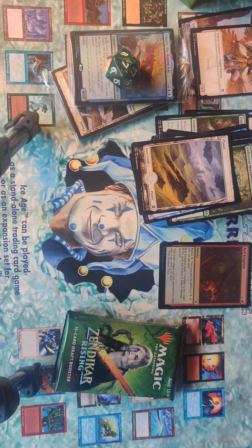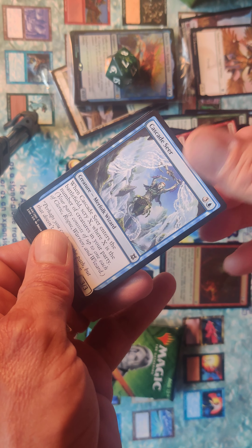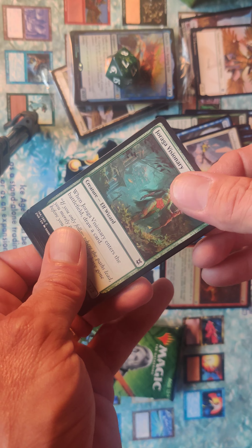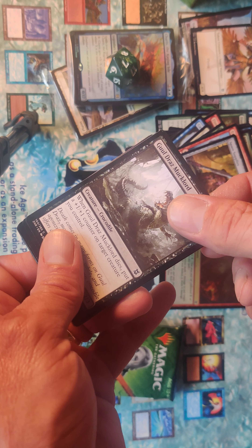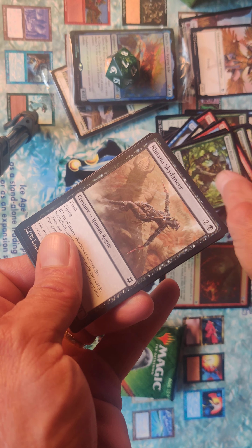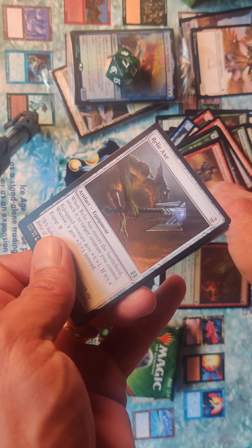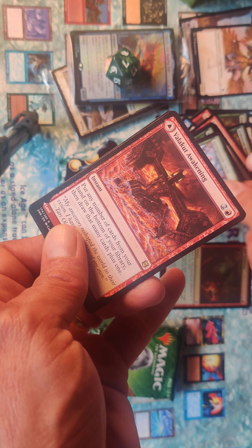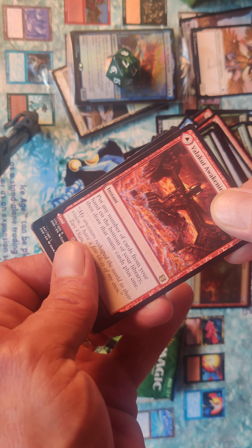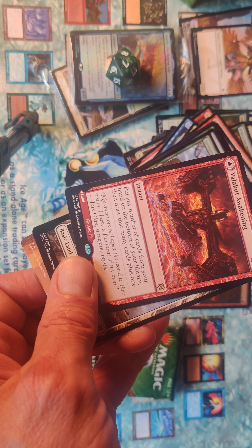All right, five to go. The Fissure Wizard, Cascade Seer, Expedition Healer, Jiraga Visionary, Expedition Skulker, Expedition Champion, Spare Supplies, Grouse Doll Mucklord, Mirasa Brute, the amount of Skydancer, Goma Feta Vanguard — uncommon — Relic Axe uncommon, Spring Mantle Cleric. The rare being the Valakut Awakening — boom! Very nice card. I think that's one of the better ones in the set there.